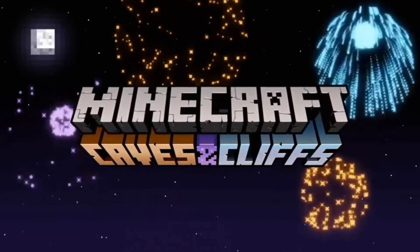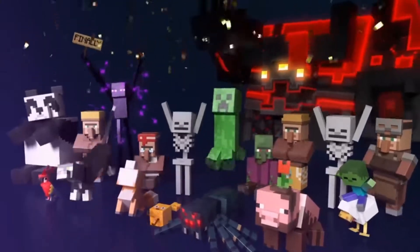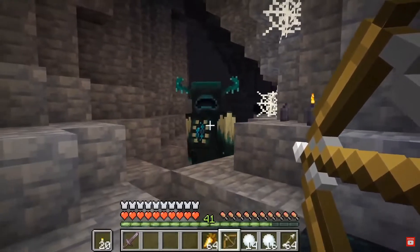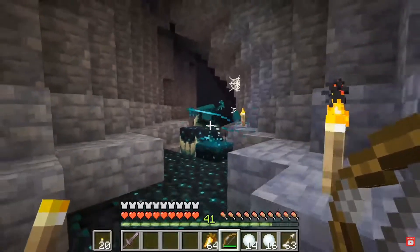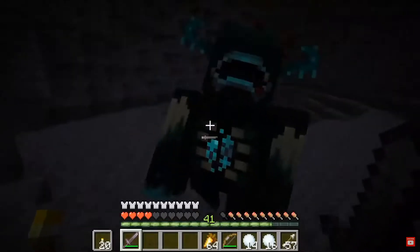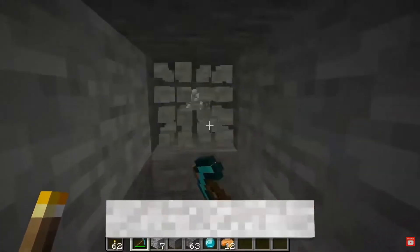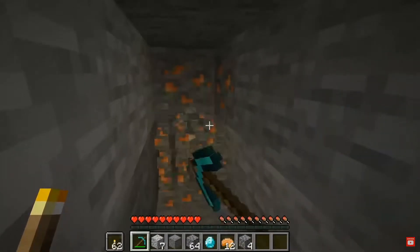Hey, Riggs here. Today I want to talk about some of the blocks that they showed but did not discuss in the Caves and Cliffs Update 1.17, due out next summer. We've had about a week to talk about the highlights — the winner of the mob vote, the Glowsquid (kind of surprised, I thought it was going to be the Chilliger) — and then lots of talk about the Warden, the Skulk sensors and the potential for wireless redstone, and just how tough the Warden is. But today I want to talk about the blocks that were shown but not talked about. Not talking about copper, although let's talk about it for a second.